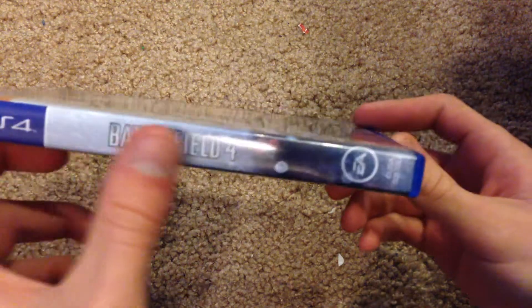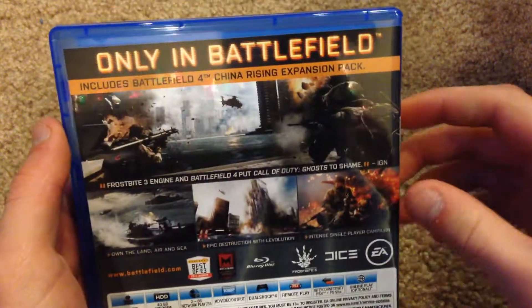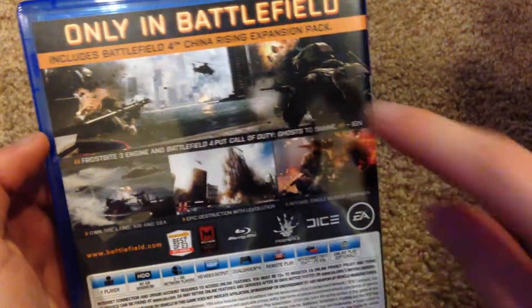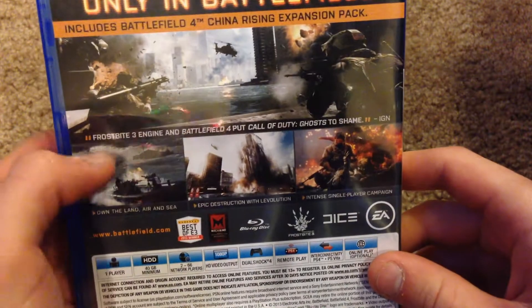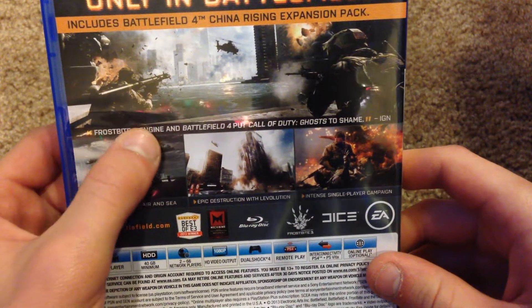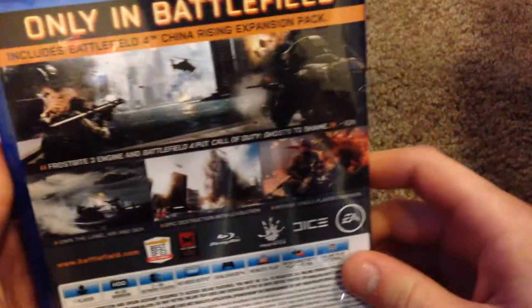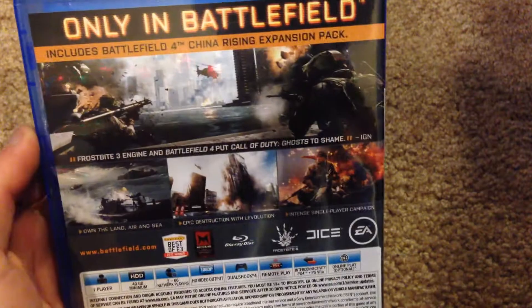On this side, PS4 logo again and Battlefield 4 logo once again. On the back it gives us some details and insight to what Battlefield 4 has to offer. It says 'Only in Battlefield.' And then there's actually a quote from IGN that says 'Frostbite 3 engine and Battlefield 4 put Call of Duty Ghosts to shame.' That's kind of funny. I can't really agree with that at the moment because I haven't actually played Battlefield 4 yet, but I'll have to put my opinion in on that.